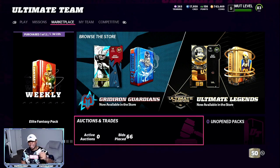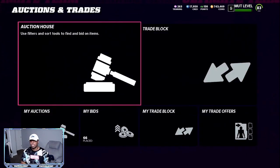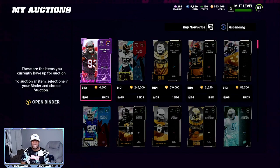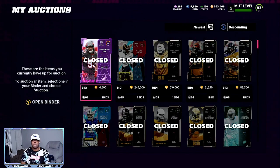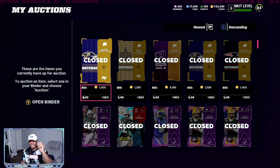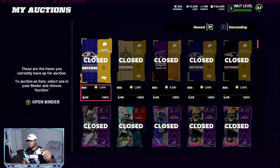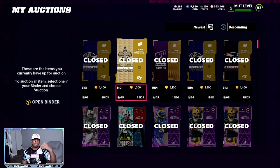Number two, the Gridiron 2 — you can go here, make the 97 overall like I told you, and sell all the playbooks for as cheap as possible. They are going to sell super super fast because you are going to post them at the lowest price, but you're going to post them in bulk — 20 at a time. The Ravens and Saints defense playbooks sell the fastest. You can do the slow process or the long process, but you're going to be making profit.